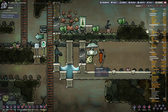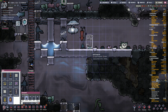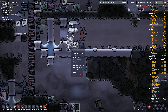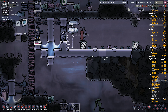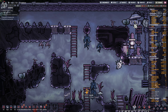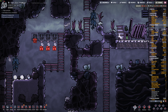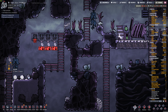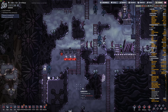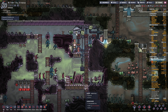We got our little pip in there. Now we need seeds, so we're going to put a container in here. We'll put some seeds in here and he should grab them and try to plant them. But we also have to dig this up here.